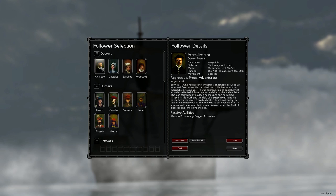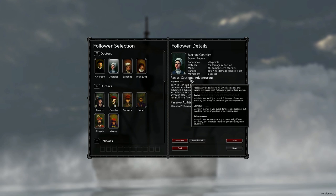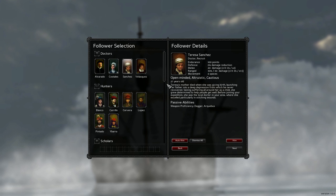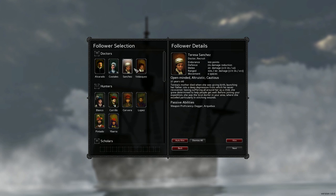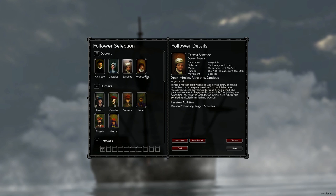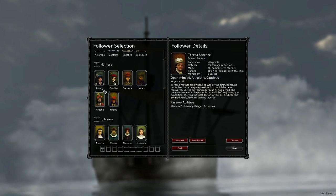I get to pick a lot of characters. I want, obviously, a doctor. Teresa Sanchez - she's 23, peaceful, altruistic, cautious. Her background says her mother died in childbirth, plunging her father into depression. Seeing suffering as a child, she grew determined to help people, and before joining the expedition she was the local doctor excelling particularly in stitching wounds. I like her traits and stats - I'm going with her. Now let's look at hunters.